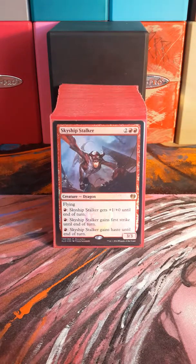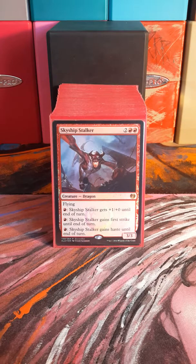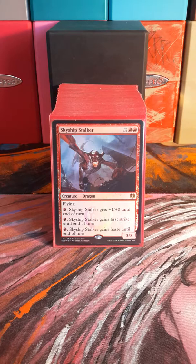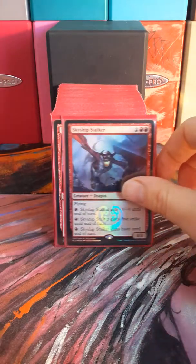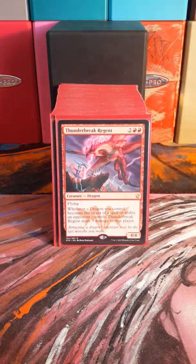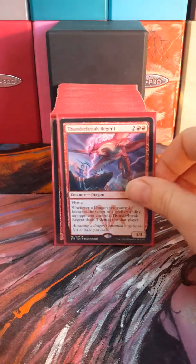Skyship Stalker is a lower-cost dragon — usually I get him out before my commander, but he's good as a chump blocker. He can also actually kill quite a few things just by fire breathing and then giving himself first strike, so pretty cool. We've got Thunderbreak Regent, of course — the deck primarily runs dragons, so it makes sense to have him.